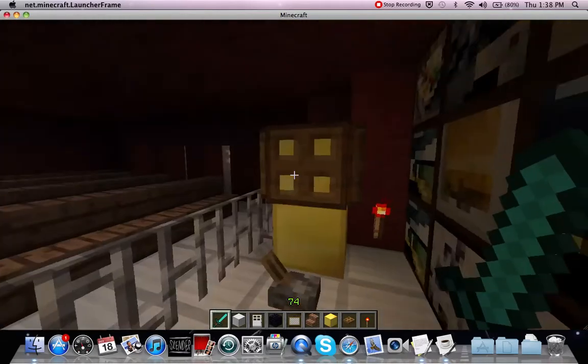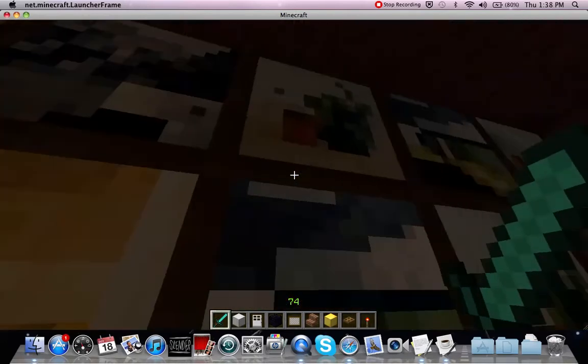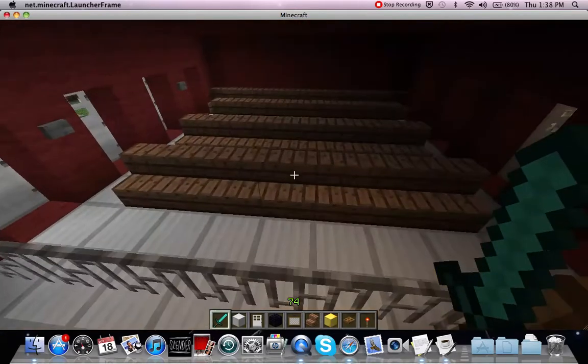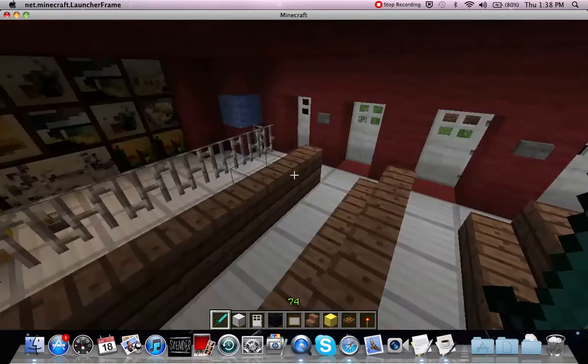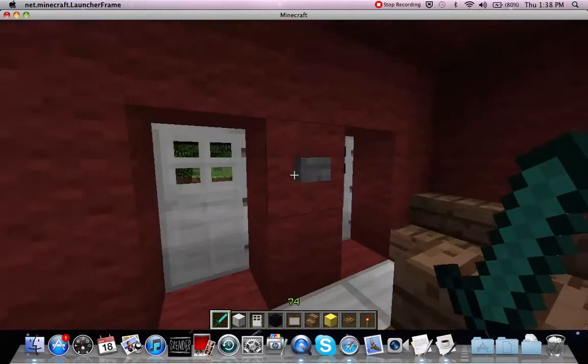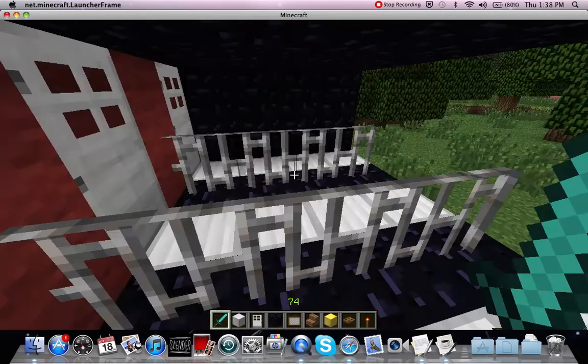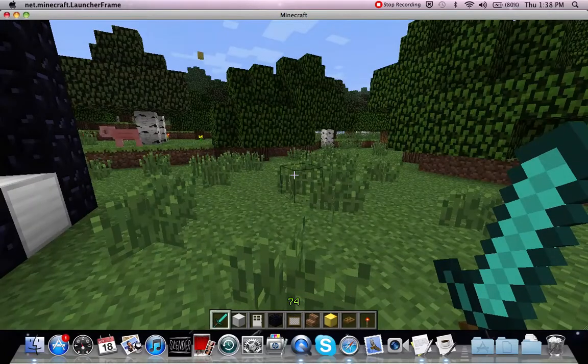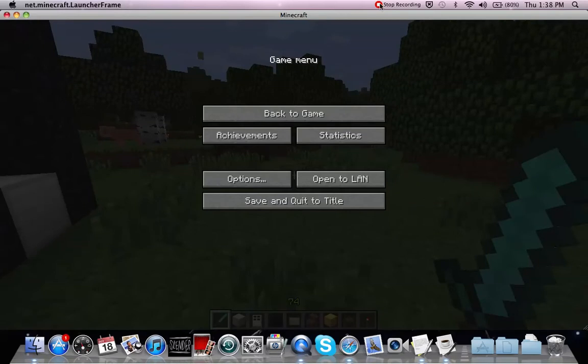To make this light, I just put a redstone torch right there and no one can see it — thank goodness. That's pretty much all I have to show you. This is calmaster101 with the Minecraft creative tour part three — peace out.